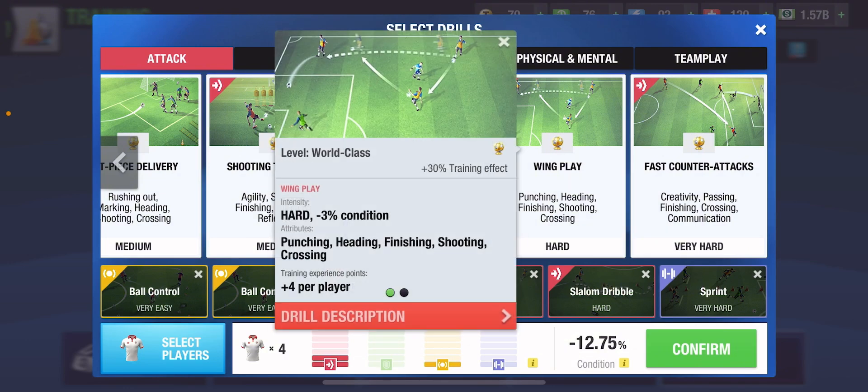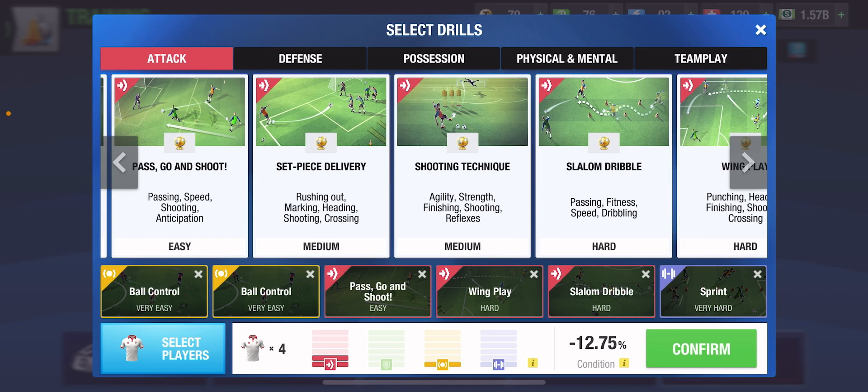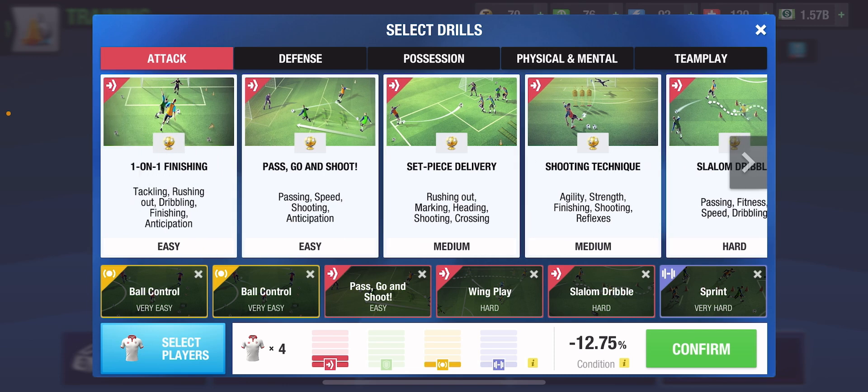Wing Play is optional. It will also be improving the crossing of your player, so it's up to you. If you do not want to be training the crossing of your player at any cost, then you will have to cancel out this drill. But I'm going to be using it because it trains finishing, heading, and shooting — and without this drill there is almost no way of training finishing on an AMC without also improving gray skills.